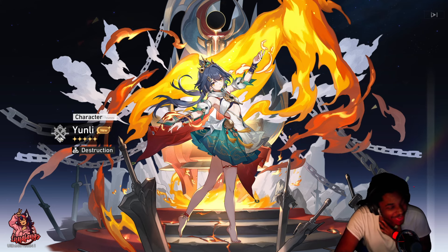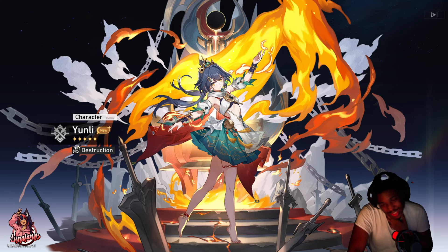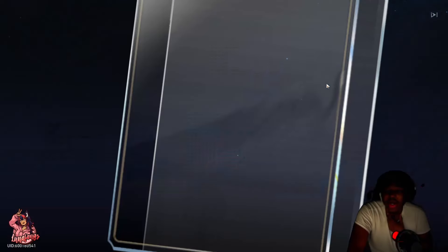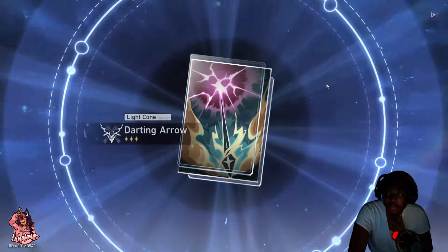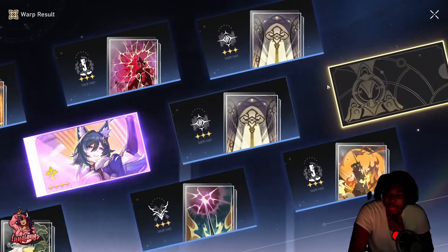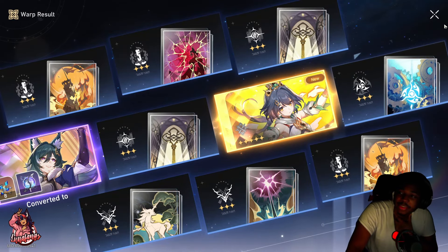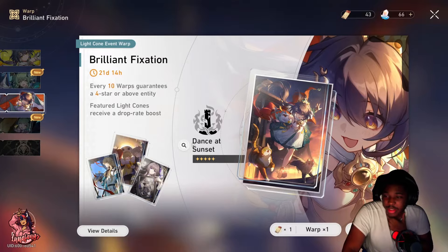I looked at it and thought she must be Hunt, but I forgot it would probably be Destruction — and there she is, Destruction. Can we get another one though? No — well, that's good because we got her E1. Let's see if we can get her light cone.